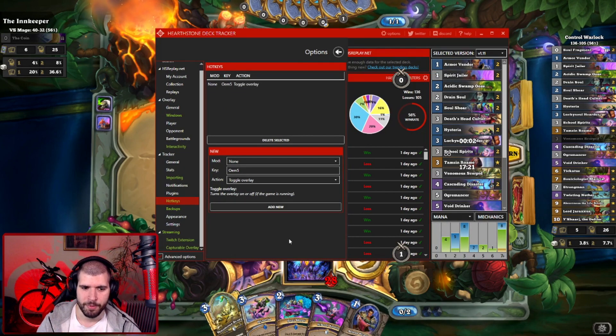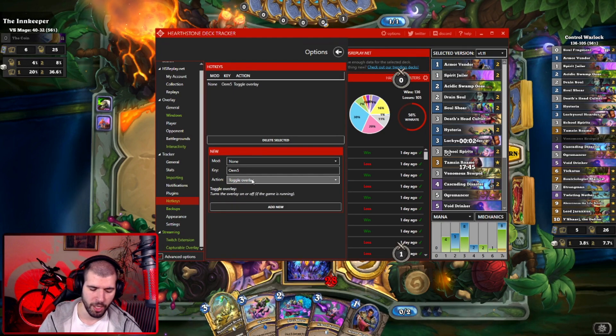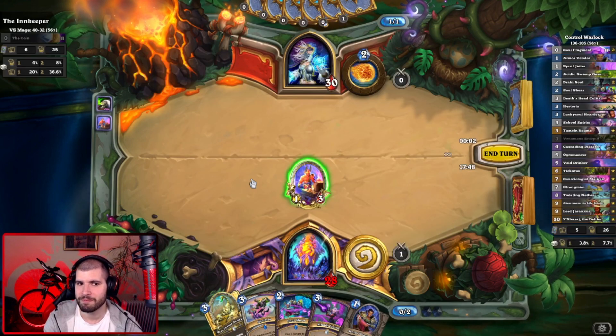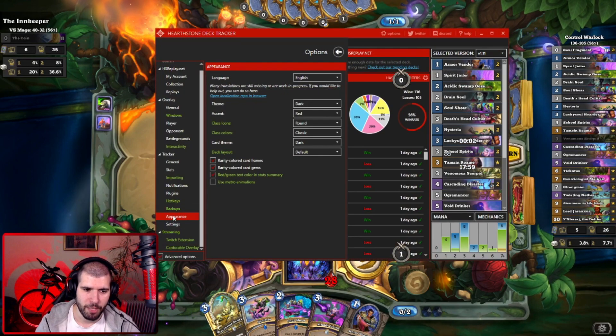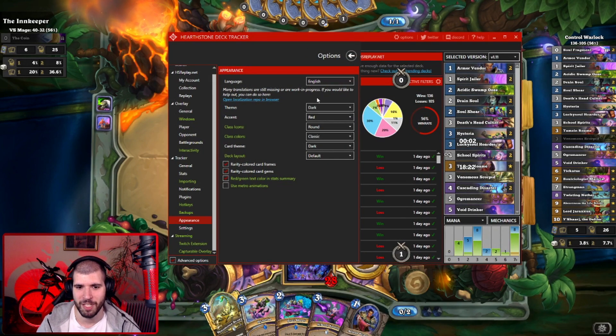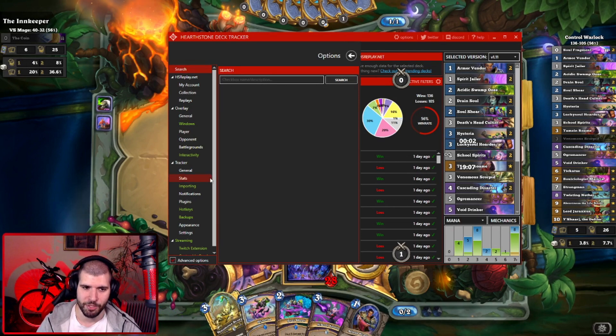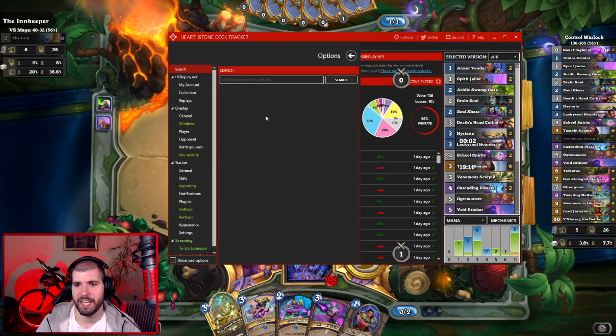From the Hotkeys tab there are a bunch of ways you can interact with this section, but for now I am only using one hotkey so I can turn on and off the overlay, and that's pretty neat. You can also mess around with the Appearance tab, and if you didn't know, I am a huge fan of the dark and red combo. And let's not forget you have the search bar from where you can literally find everything in the options menu, and that will help you navigate a lot easier if you don't remember exactly what you are looking for.